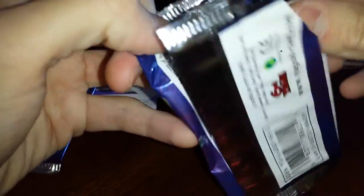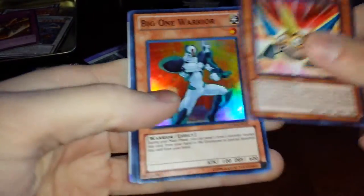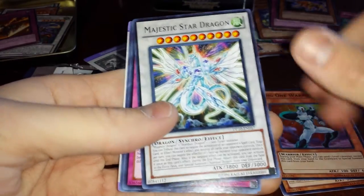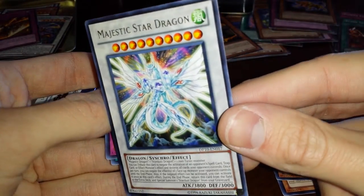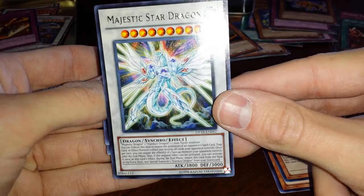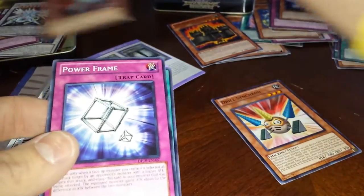Finally, we've got Drill Synchron, Big One Warrior Hollow, and Majestic Star Dragon - nice, very nice. Love this card. Look at that attack, man. This is crazy, that's awesome.